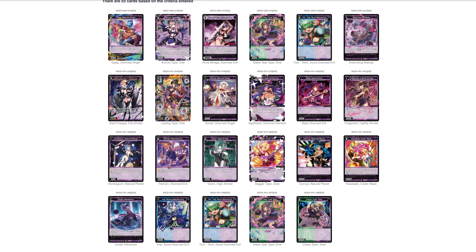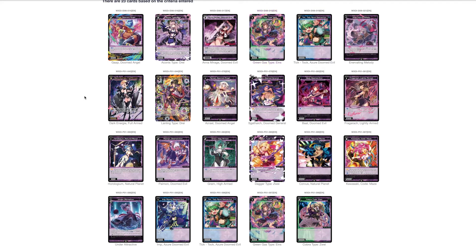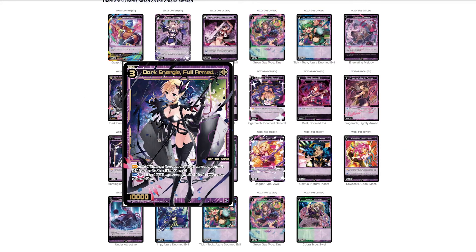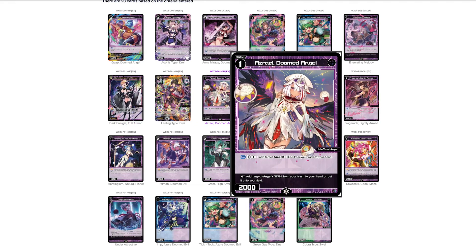We'll always start with our level ones. As always, multicolored cards are staples so you should think about playing them at some point. Moving right along into level ones, we've got Azrael Doomed Angel. Its enter ability is: colorless, colorless — add target angel from your trash to your hand. Its Lifeburst ability is: add target angel from your trash to your hand, or put it on your field.